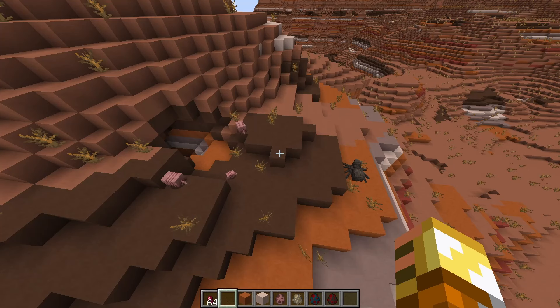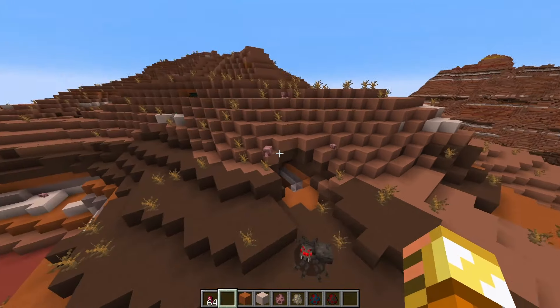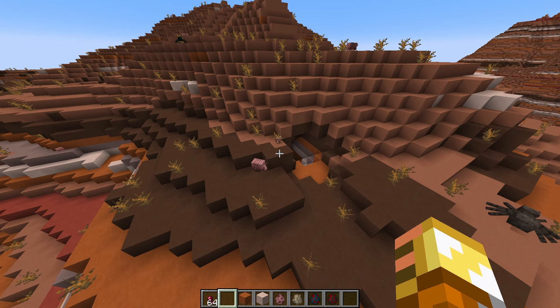If you make a general purpose mob farm, you can actually sort out different creatures: skeletons run away from wolves, spiders run away from armadillos, creepers run away from cats, and zombies run towards villagers. If you can sort this properly you can do a mob sorter, which should allow for some really neat things.